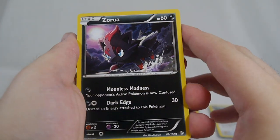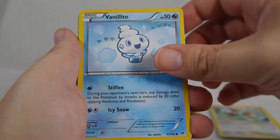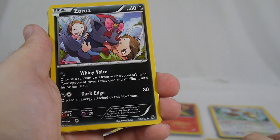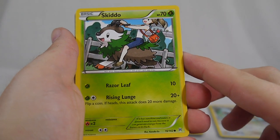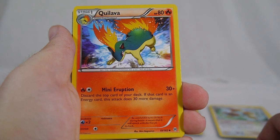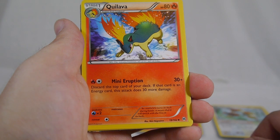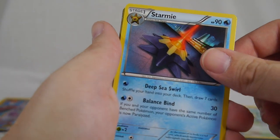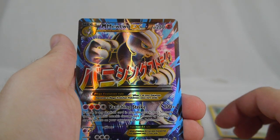Zorua, Flabébé, Vanillite — I got two Zorua in the same pack again, one of the pretty domesticated Zorua. Skiddo, Quilava, Typhlosion — Mini Eruption: discard the top card of your deck, if it's an energy card do just three more damage. Pinsir, Starmie, reverse Swinub.